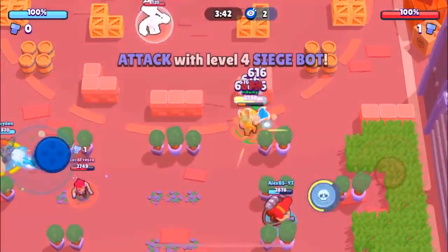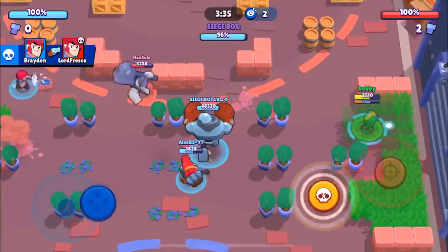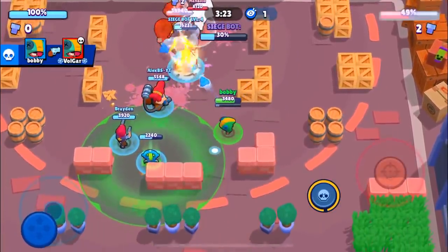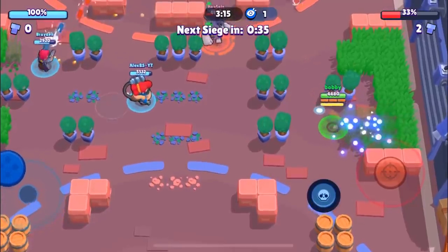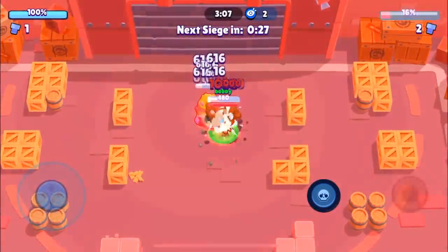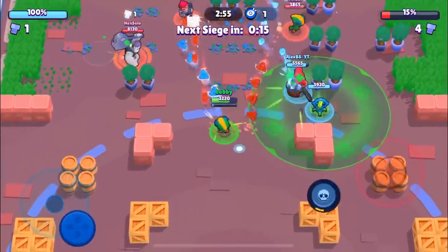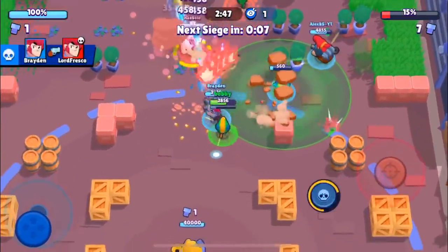We go invisible and sneak up on their Leon — we're able to get the kill. The Leon does have sneak though, so we have to be very cognizant of that. We're going to aim for their Colt or their Leon — probably the Leon since he's super close. We're able to take out their Leon and we're probably going to do about 60 percent with this push. We did 67 percent, that's super good. Leon is really good for that final sneak — if you need 10-15 percent done to the IKE, you can get that sneak off and finish the game without the siege bot, which a lot of brawlers can't do.